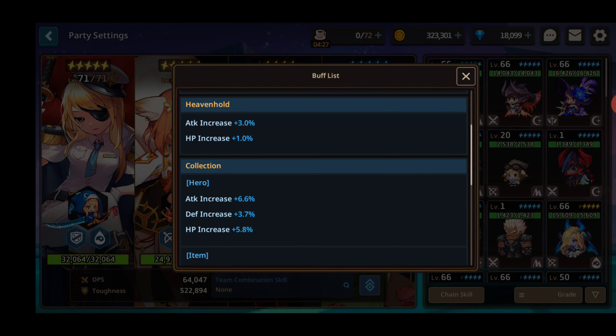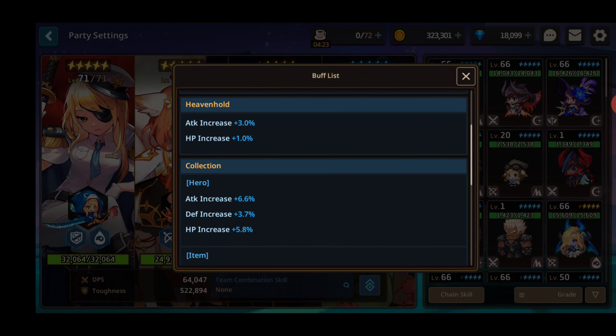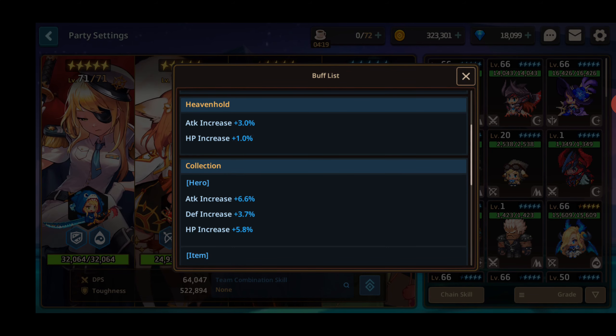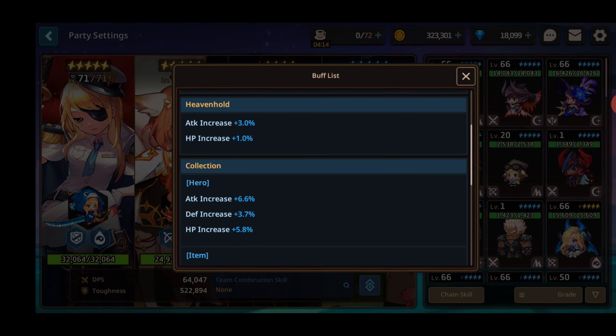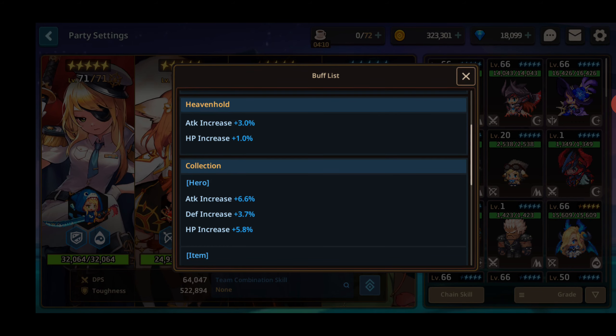So, Havenhold — I really haven't focused on getting any of the upgrades there. I'm just trying to get my production as high as possible. Almost all my buildings are at least level 7 right now. My inn is level 8, and the tree is level 8. And I've got one building that's finishing cooking, and when that's done, everything will be green.